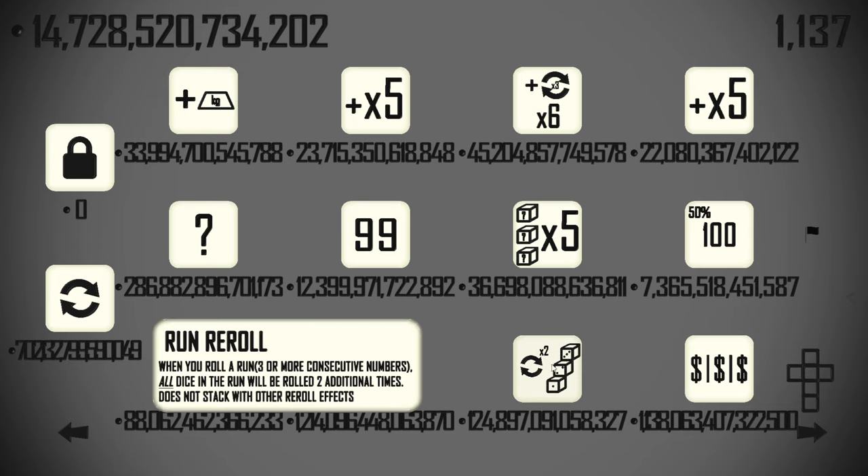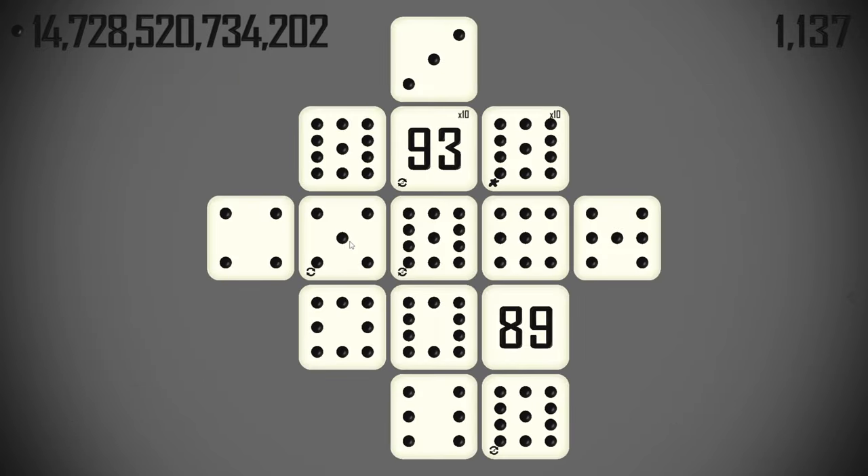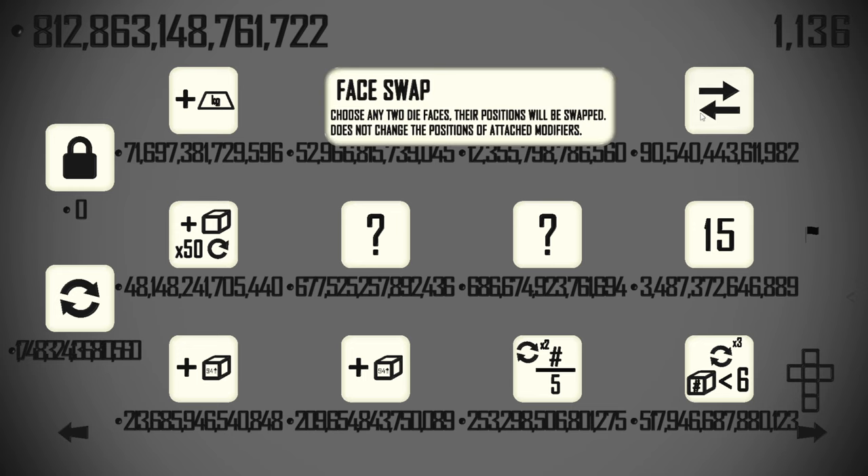Runs re-roll — we don't need that. We could be getting the face multipliers, but I'd rather just invest into one very large face multiplier when the time is available.